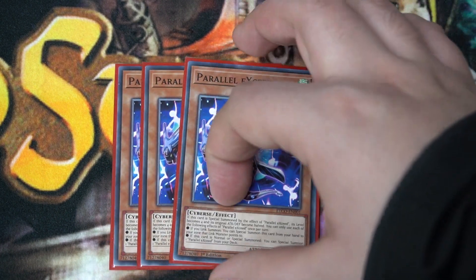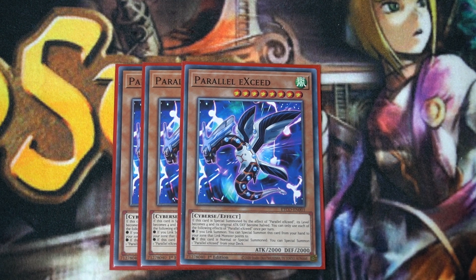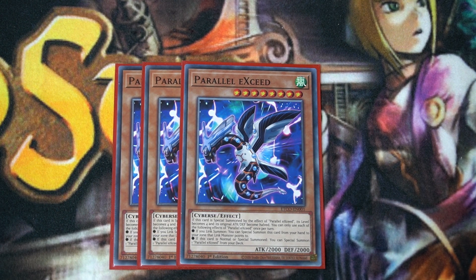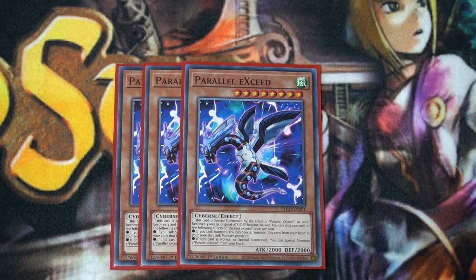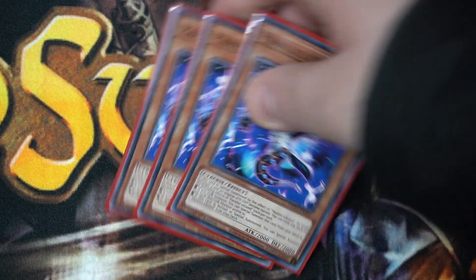Three copies of Parallel Exceeds. This is essentially the same thing as a Crusadia monster, but it isn't an inherent summon — it's an activated effect, so your opponent can disrupt it. However, it gives you monster advantage and triggers the link monster effects. When you link summon a monster, you can reveal and special summon this card from your hand. It becomes level four, and if you do special summon it, it special summons another Parallel Exceed. It lets you make rank four plays and link climb further — a really good card for getting to your boss monster.